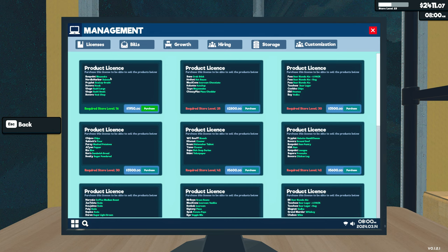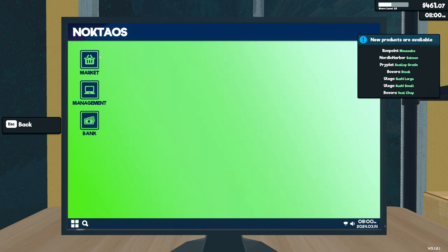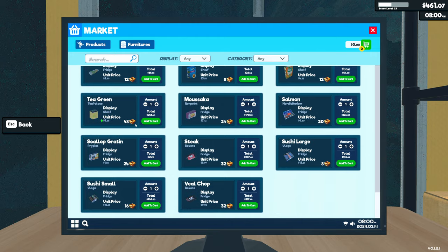Let's have a look at what else we have. We've got Moussaka, Salmon, Scallop Gratin, Steak, Sushi large, Sushi small, and Veal Chop. Let's purchase that. Now that we have that, we probably won't be able to afford all the items — that's the crazy thing. A lot of this needs to go in the fridge.